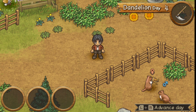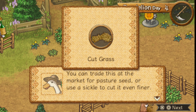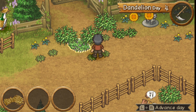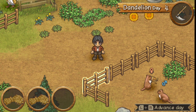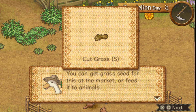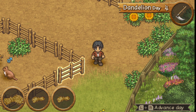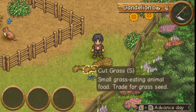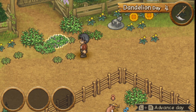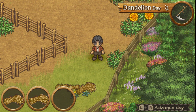Now we can finally cut things. You can trade this grass at the market for pasture seed, or use a sickle to cut it even finer — it becomes cut grass. You can get grass seed for this at the market or feed it to animals. Usually I wait until they flower and then cut it, but since I'm not doing a completionist route I'm just gonna cut it now.